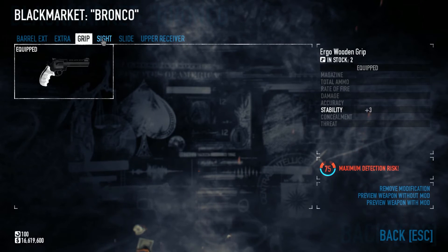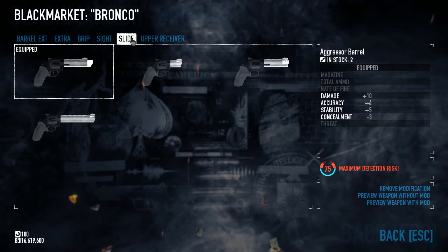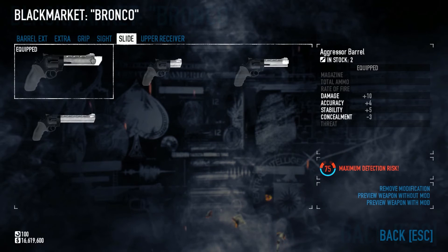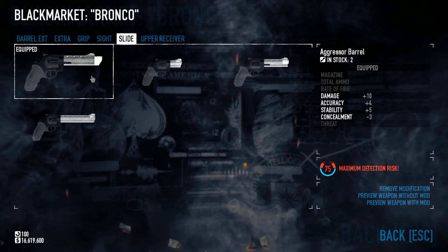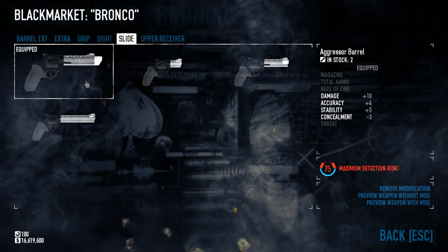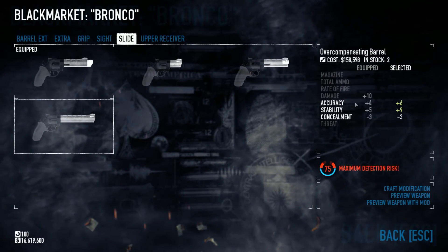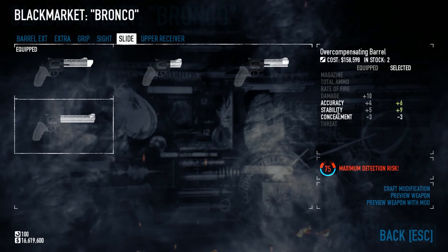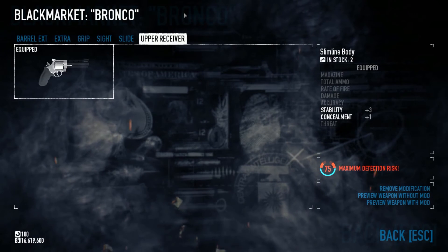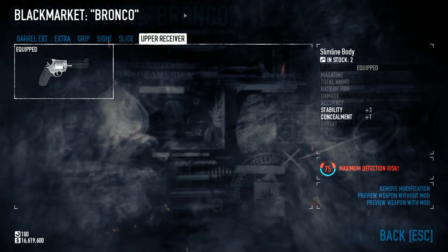The Ergo Wooden Grip for stability. For sights, I like the Speculator Sight because it can actually hold one — DLC only, of course. For the slide, I like the Aggressor Barrel for this build — it gives you accuracy, stability, and damage. If you're a Technician and for whatever reason you want to bring this, I'd recommend the Overcompensating Barrel instead. It doesn't have the huge damage increase, but the extra accuracy and stability you'll really need. For upper receiver, the only one available — Slimline gives you more stability. The Bronco doesn't have very many weapon mods, but what's there is very, very good.